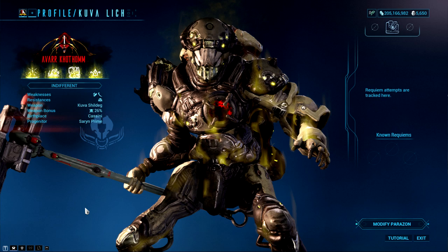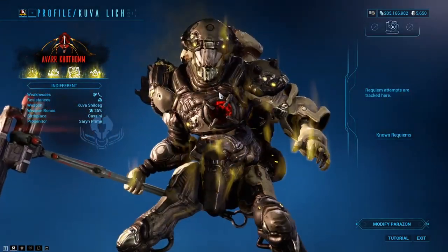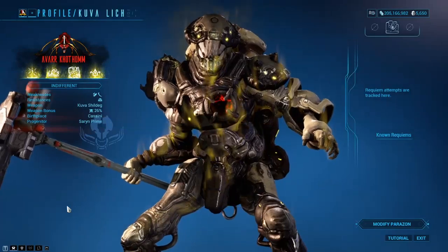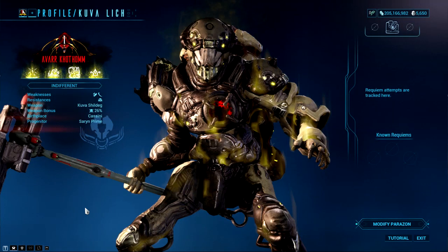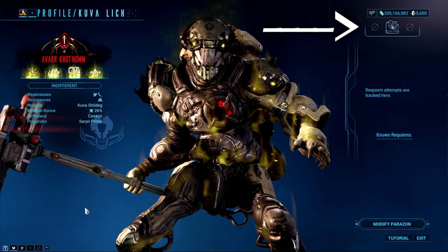Your Lich also has a chance of spawning with a vengeful Ephemera. As of right now, there is nothing written down telling you that your Lich has an Ephemera on them. However, looking at my Lich here, we can see he is clouded by a toxin mist — this means he spawned with an Ephemera that I will obtain when I defeat him. In the top right of the Lich menu you will see three segments where you equip Requiem mods, otherwise known as Immortal mods. This will always showcase the mods you have equipped on your Parazon, so keep checking what mods you are using.